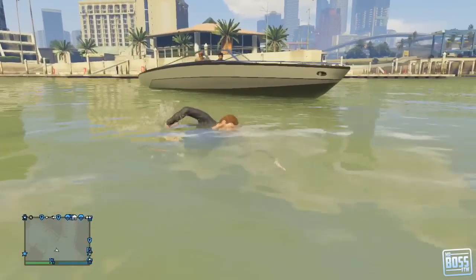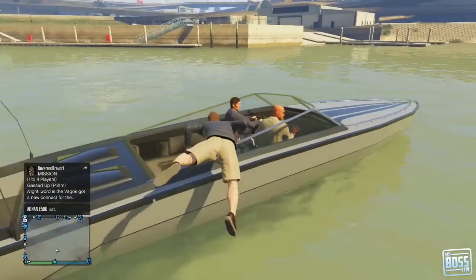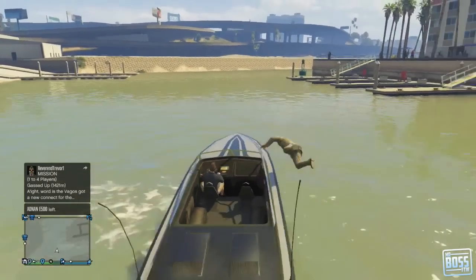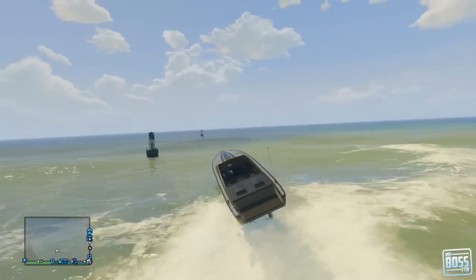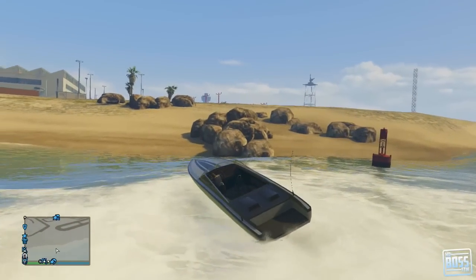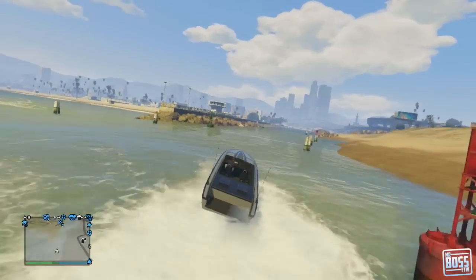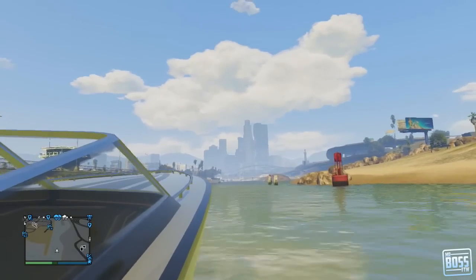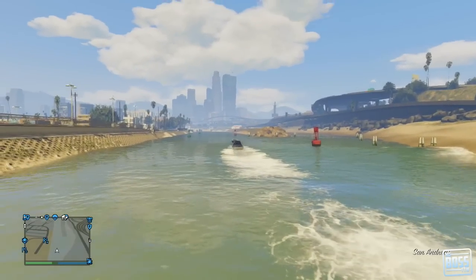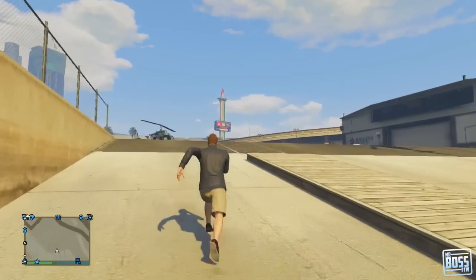I'm unaware if Rockstar plans on adding any dock locations or helicopter pads in the game for you to save this. But if they do, this would be a really nice option because boats like this are super easy to steal. It's a ton of fun to just ride around Los Santos and Vespucci Beach, especially on really nice days that Rockstar gives us. One of the easier thefts in this game — unlike cars and helicopters where they'll run you over, with the speed boats they just willingly let you climb in. Stealing this was a breeze, and now I have a free speed boat.